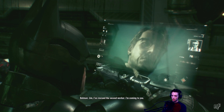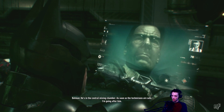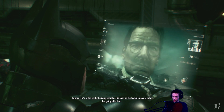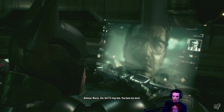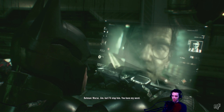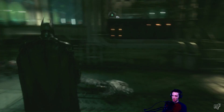Jim, I've rescued the second worker. I'm coming to you. What about Scarecrow? He's in the central mixing chamber. As soon as the technicians are safe, I'm going after him. But I'll stop him — you have my word. Batman calls him Jim.